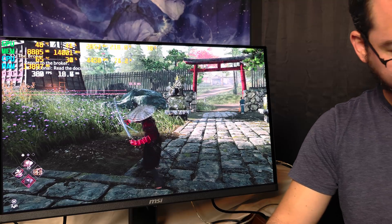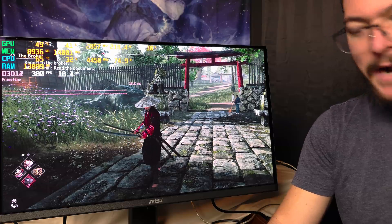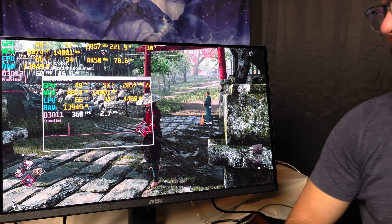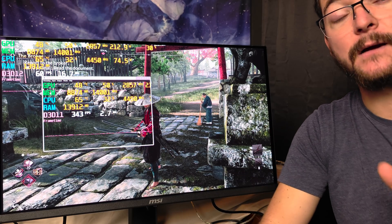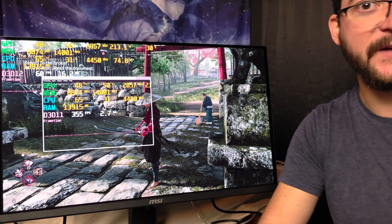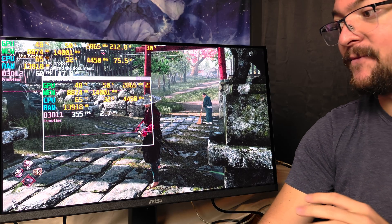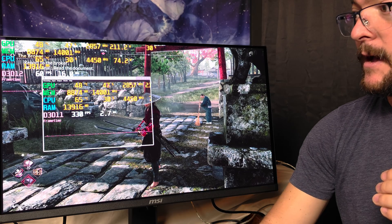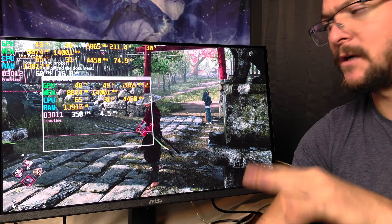I'm going to show you how to download the app and how to get this working. Here's the ShaderGlass app. As you can see, the game is locked to 60 FPS — I locked it with the Nvidia Control Panel, specifically to 60 frames per second. Then I have the monitor set to 360 Hz in Afterburner, and RTSS Riva Tuner locked to 360 FPS.